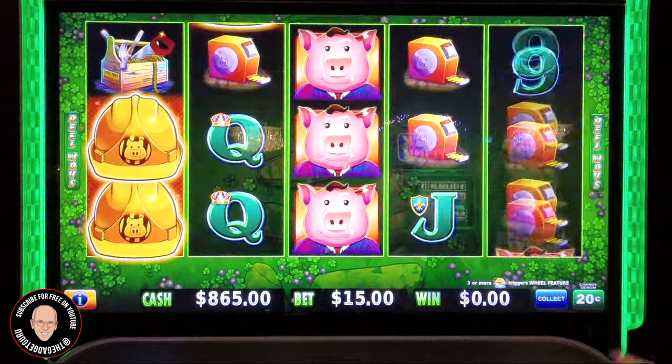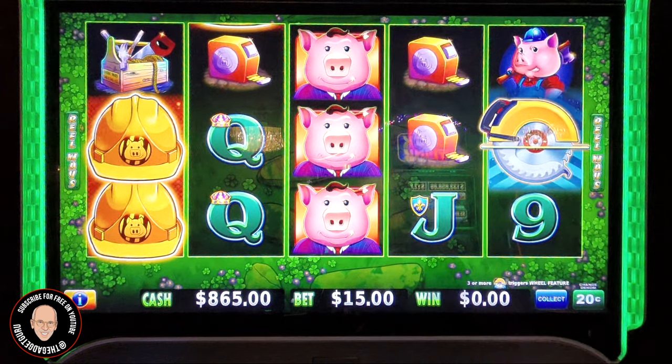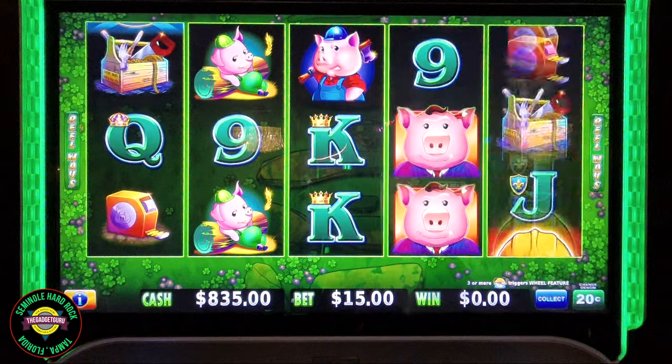The mini is at 200, the minor is at 1,000 — that sure would be nice. As you know, we need six of the hats, three of the buzz saws, or a full row of the executive piggies. There are three — oh, come on — buzz saw, three buzz saws!